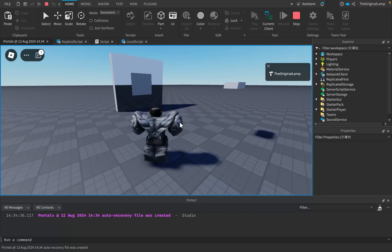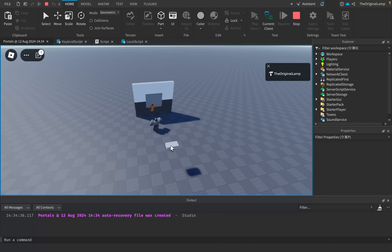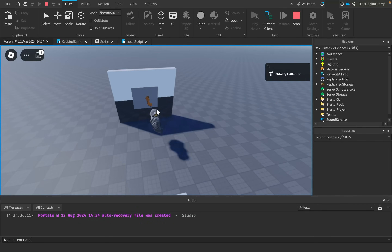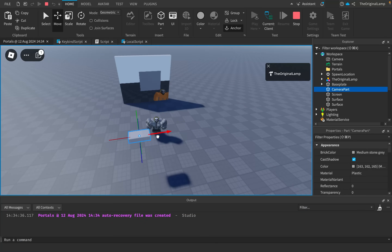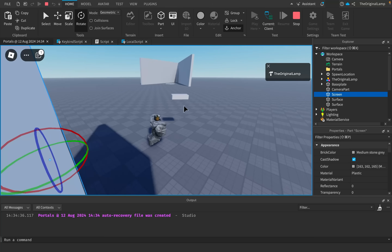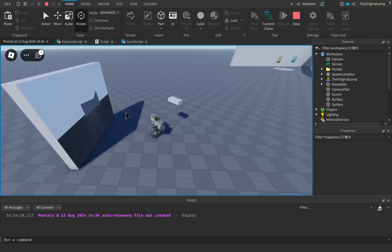And then what would happen is the result would look like this — whatever this part now sees shows up on the screen, including me. As you can see, it updates — when I jump or when I move, it actually updates the viewport frame to account for my movement. And if I were to take this part and actually move it around, this is what would happen. If I were to rotate the part, it would actually show us those two parts. And if I were to add a portal in there, it adds the portal in the viewport frame.